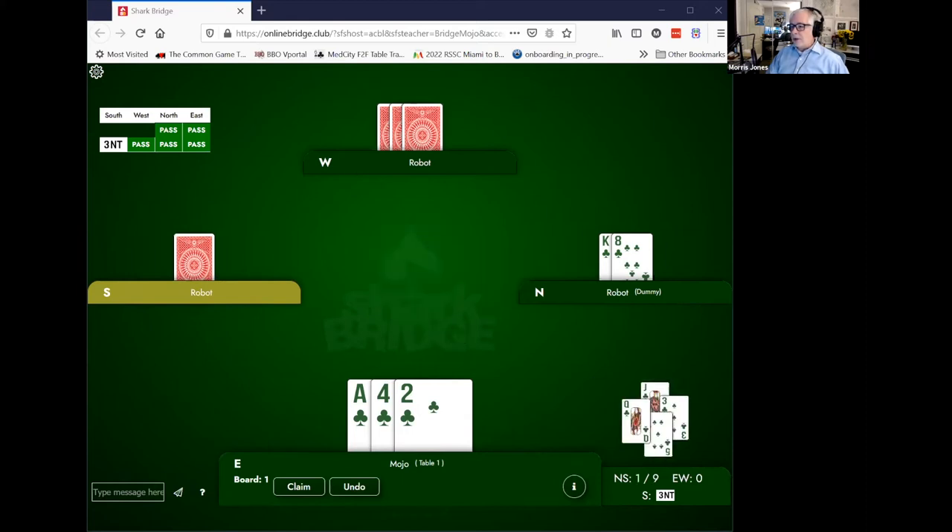We have to let declarer take the trick with their queen, knowing that now the king is trapped. And if this suit is played again, our partner's 10 will force the king, which we can cover with the ace. Declarer gets one trick in the suit — the one they're entitled to — but they don't get two.